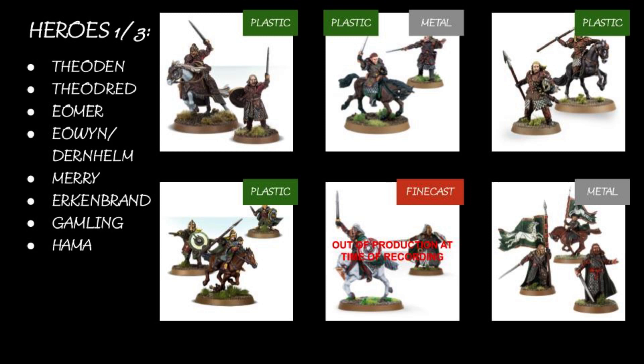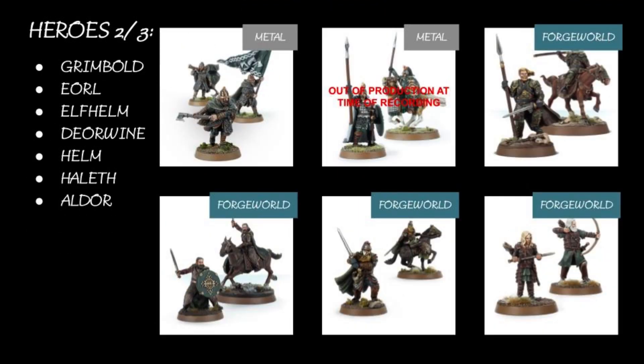Grimbold: he's strong and tough, but can't take a horse — even though he's literally on a horse in the book and the movie. Come on Games Workshop, bring out the new Rohan supplement so Grimbold gets a horse. He should have the rule that the Knight of the White Tower has, where on a six he doesn't get the minus one for his two-handed weapon.